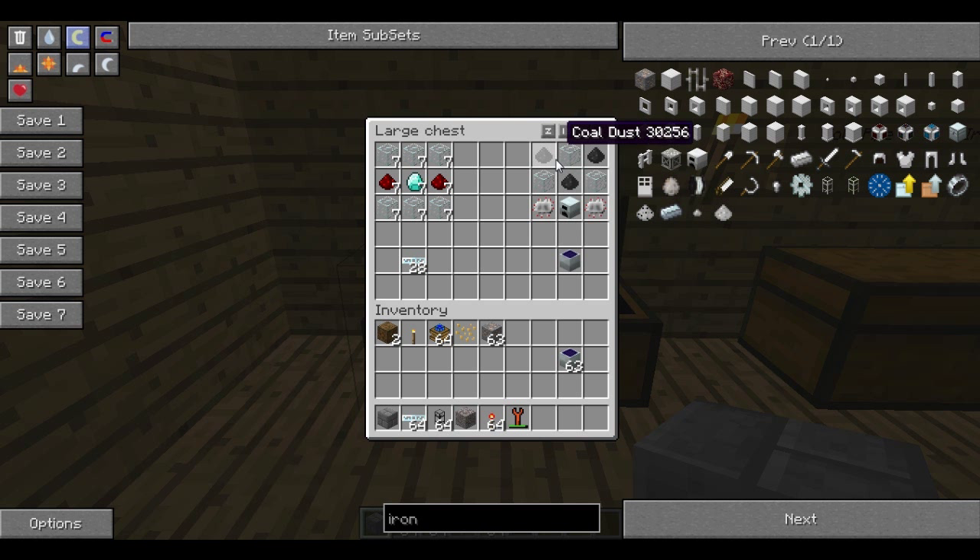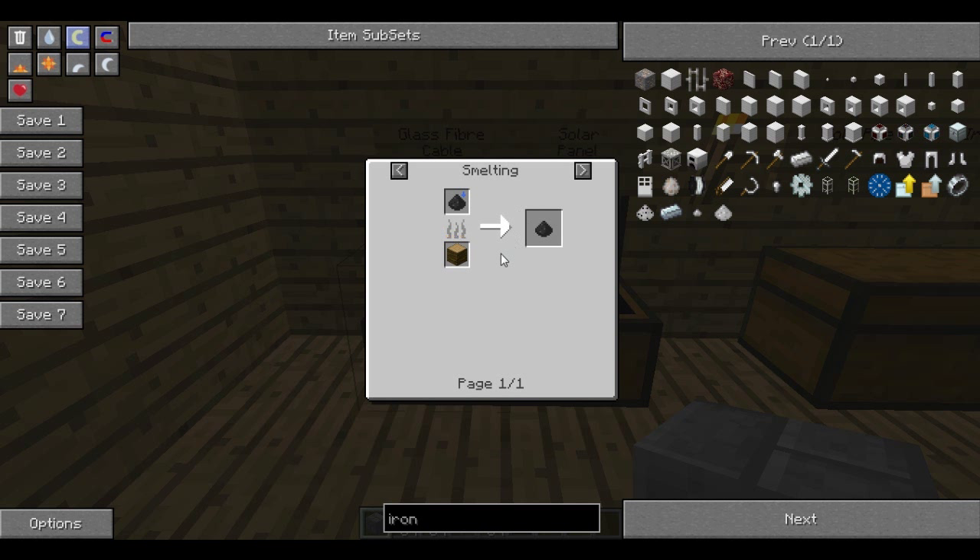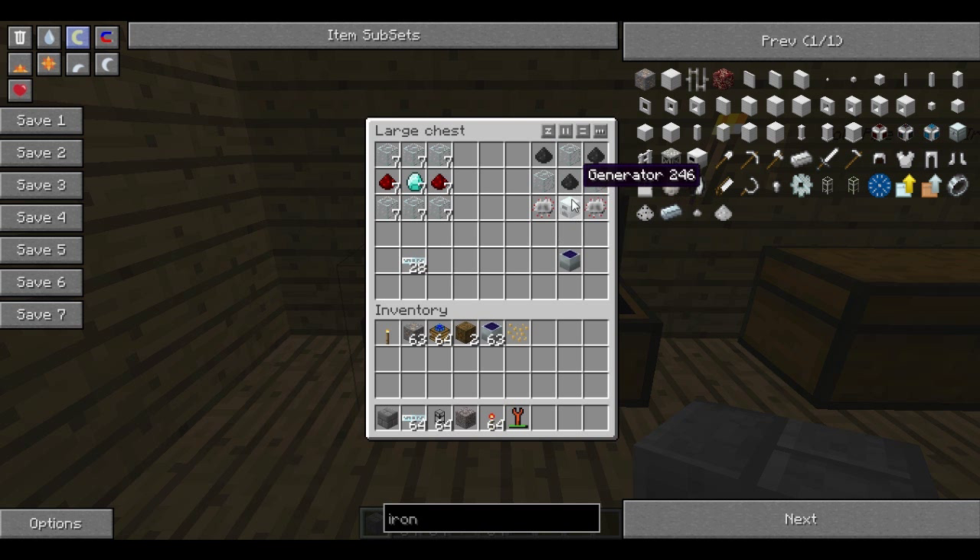To make a solar panel you'll need some coal dust. Coal dust is what you get when you macerate some coal — if I just hover over this smelting macerate, there we go. You'll also need a bit of glass and a generator. You could use the one we created in the first part of this series or you could just make a new one.